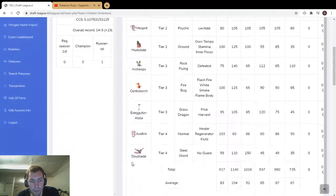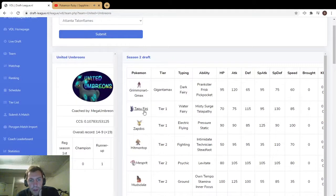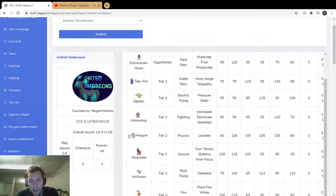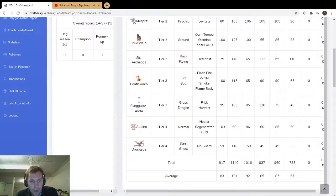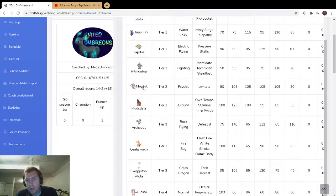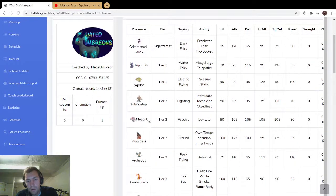Tapu Fini is obviously really scary — something you can bring any game and it'll be solid. Zapdos has really high special attack and speed. Hit on Top is great for Intimidate stuff, and you could do some weird Technician stuff like Technician Triple Axel. I don't see any other ice types on this team so that could be interesting. Mesprit — these spirits are really strong. You've got Azelf who's super offense oriented, and Mesprit can go either way, which makes it a lot scarier in draft.